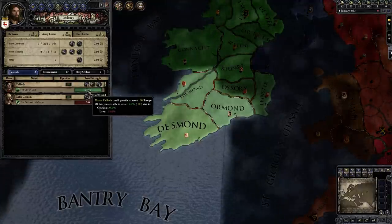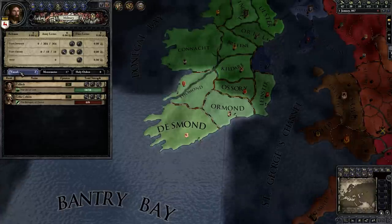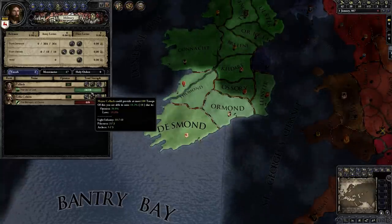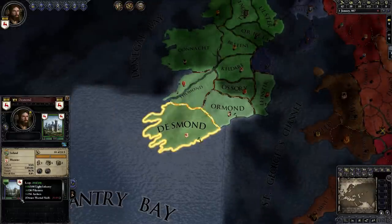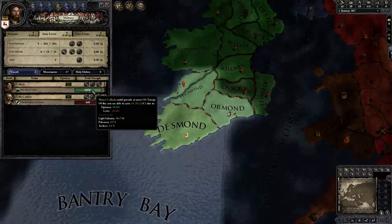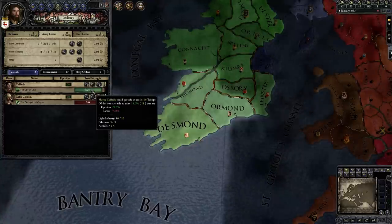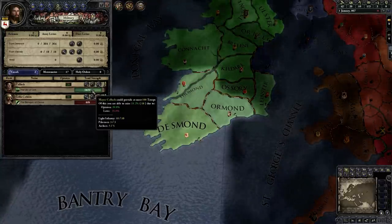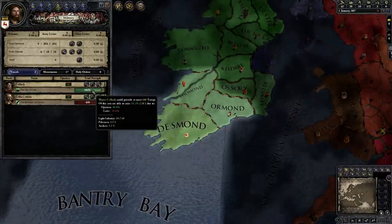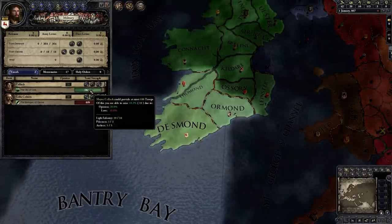Now if you want to see more about the levy, you actually have to go to the military tab — shortcut key F6 — and then go to vassals. You can see that Mayor Kellek could provide at most 100 troops, but you are able to raise only 18.2% due to the opinion that he has for us and the laws that dictate how many of his troops he's supposed to give us. This is just a very small levy, and ideally we want to increase this.